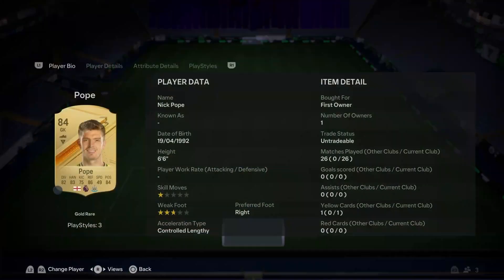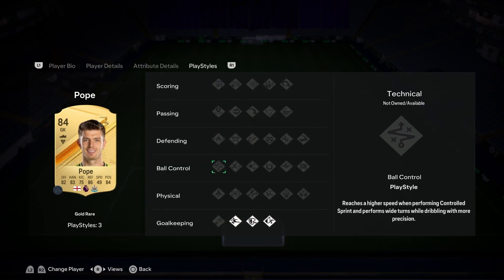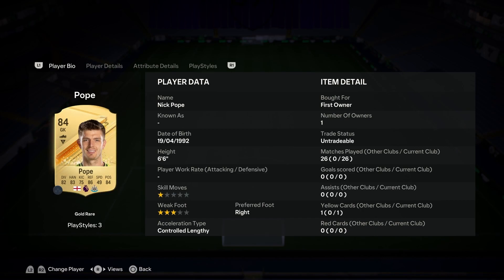Starting off at net, no one better than this Nick Pope. He's actually fantastic in game, mostly because he's 6'6 and he's got basically all the goalkeeper play styles. Really, really nice card, gets great links and you can't go wrong with him.